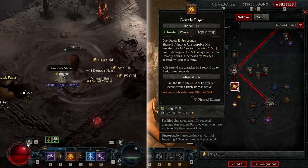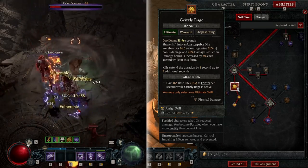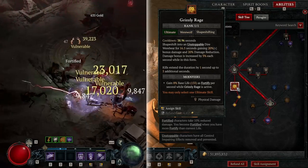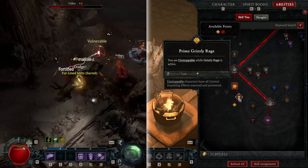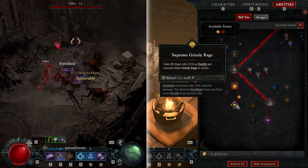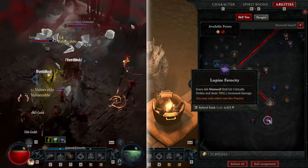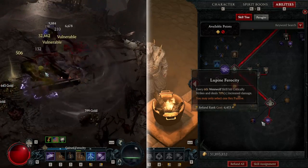Down here, Grizzly Rage is one we're using all the time, as much as you can. It starts off with a 50 second cooldown; I got it down to 40. As your gear gets better and better, you can eventually get this almost perpetually up, which is absolutely amazing. You are unstoppable the entire time while you're in Grizzly Rage, and you gain 8% base life as Fortify per second. I go with Lupine Ferocity — every six skills has a 70% increase in critical strike damage, which is pretty darn good.